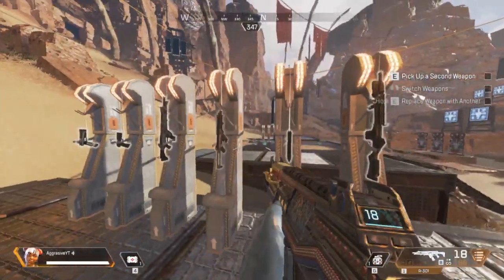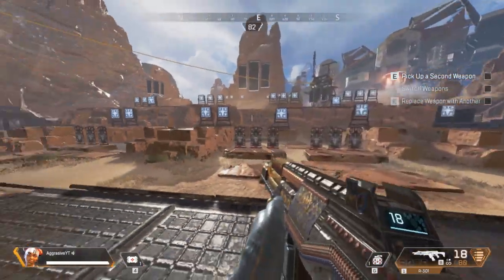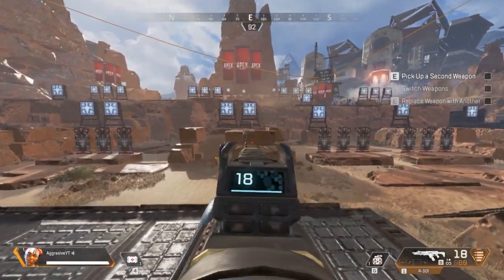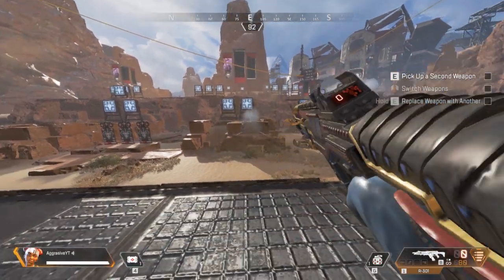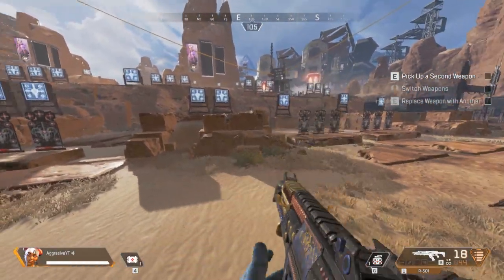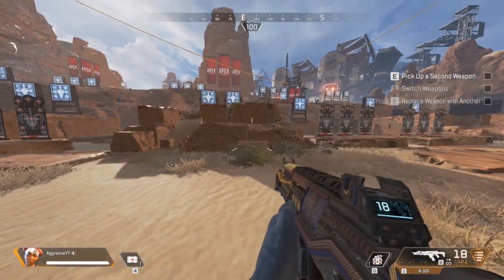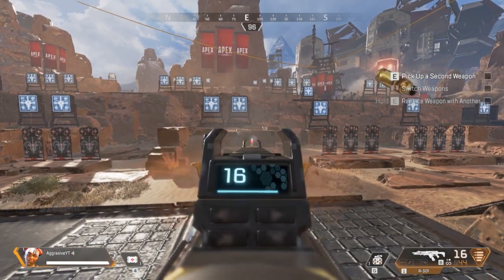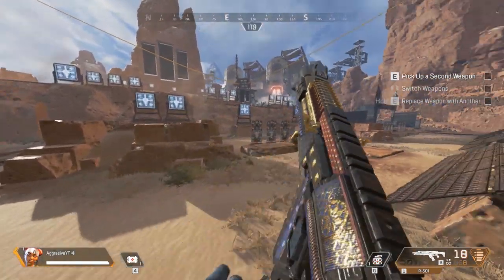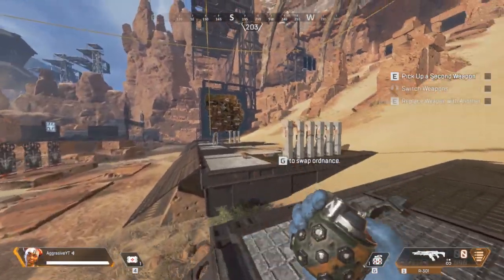It's literally my favorite assault rifle. If I don't have this then I'll either use the Flatline or the Hemlock, but I prefer the auto because the Hemlock is sometimes just inaccurate over ranges. So when you aim down sights, the recoil pulls up to the right and then in a curved fashion goes across. To control the recoil, you pull down slightly and go left, making the gun pinpoint accurate.